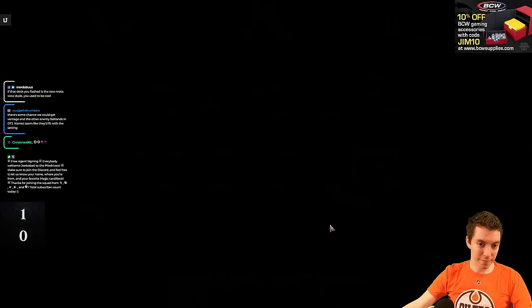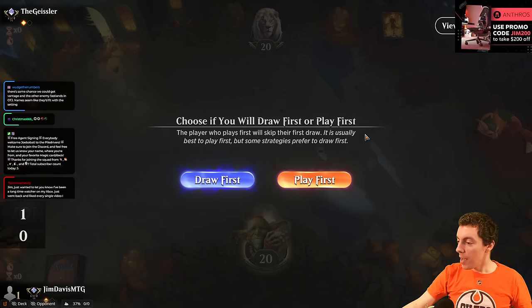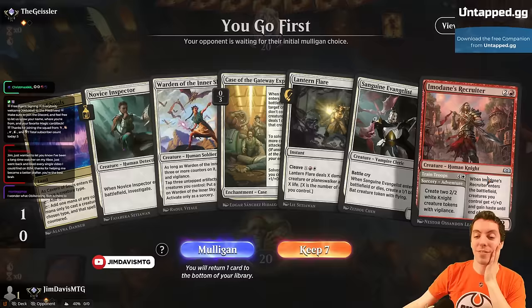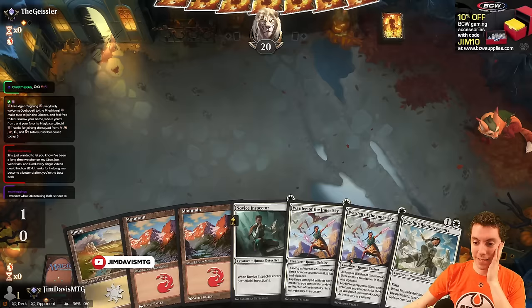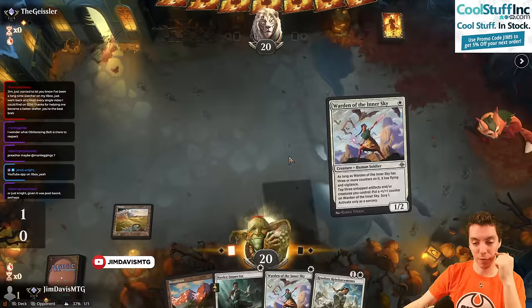Their draw was pretty good — that's fine. Go to game 3, no changes. Jim, want to let you know you've been a long time watcher on Xbox, went back and liked every video. BDM, thanks for helping become a better drafter, you're the best. I'll play first. One more land — this hand's great. Oh, we're going to ball again. Let's keep this and ship — probably just a Mountain actually. Land, Specter, go. I have Warden, and I can pump it on turn 2 — that's not bad. Let's go Warden.